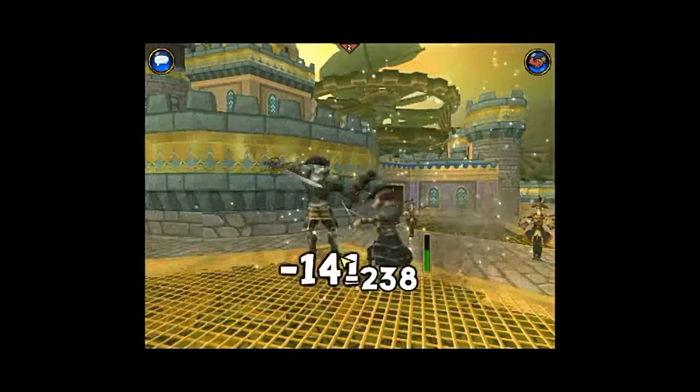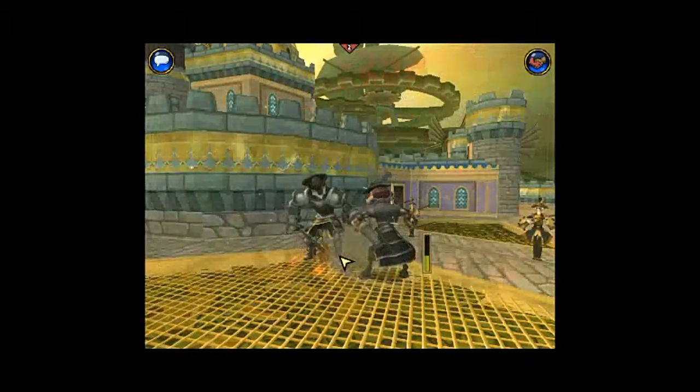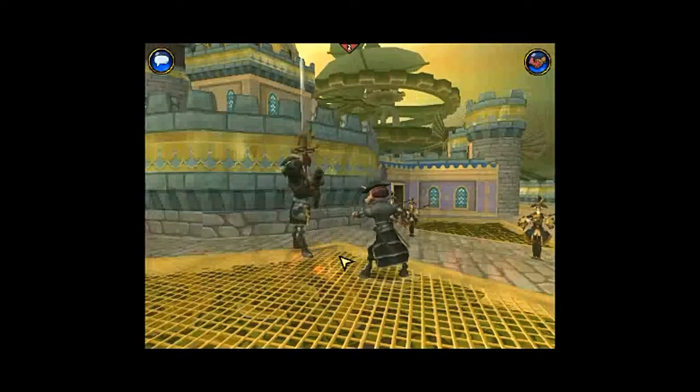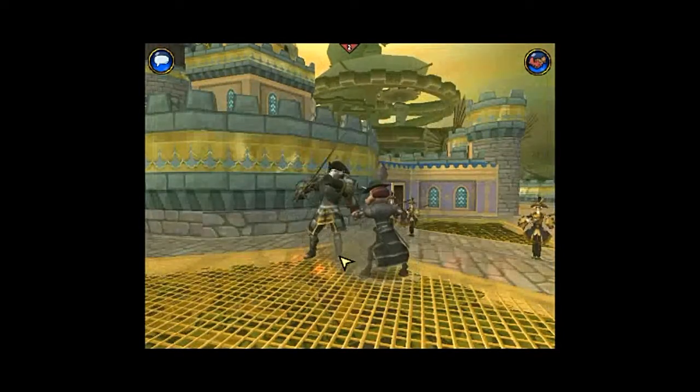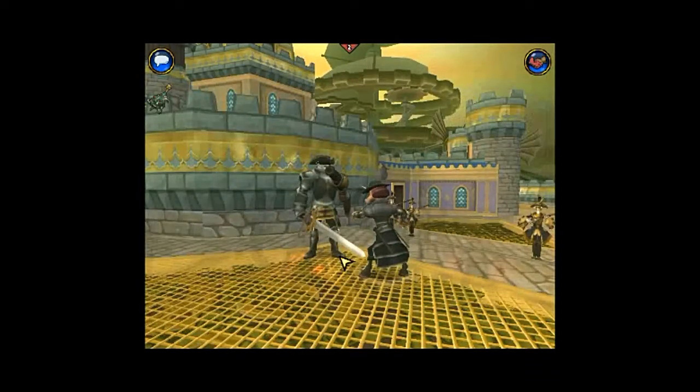The secret trainers have some new stuff — this is what I said in the update notes, we could probably check that out after. The secret trainers that gave us relin and stuff apparently have new traits. Haven't checked it out yet — we could probably check it out after. Yeah, we'll check that out. Be sure to do that.